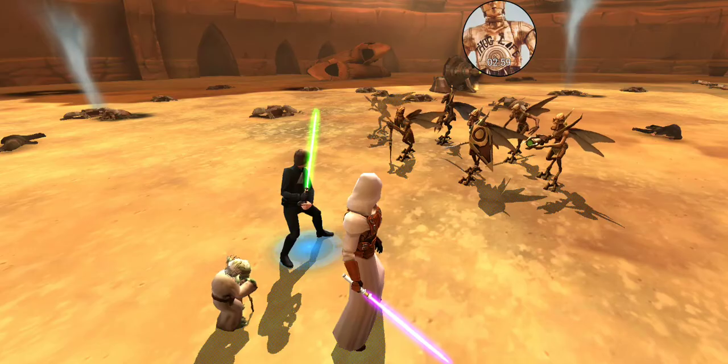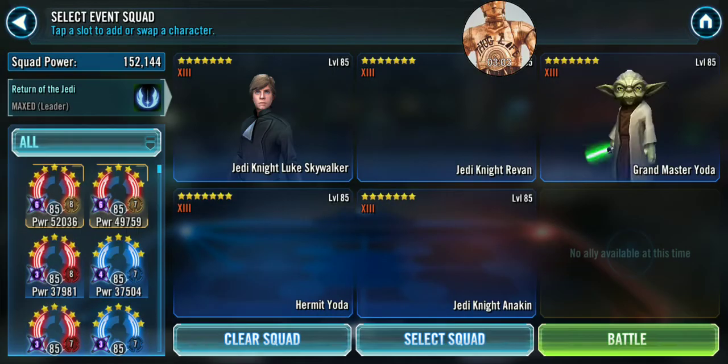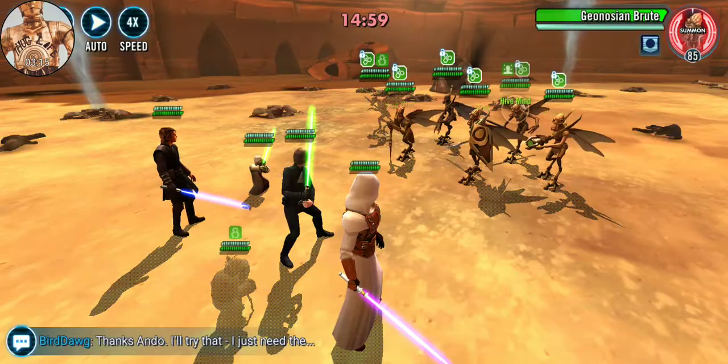You can go ahead and back out, retreat, and try again. Because you're looking specifically to get Jedi Master Luke's leadership ability to slow that team down so you can basically run circles around it. So we'll go ahead and run it again.